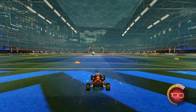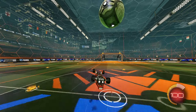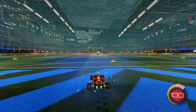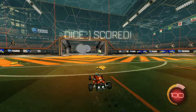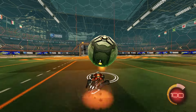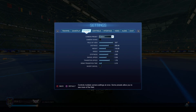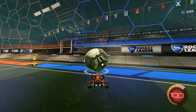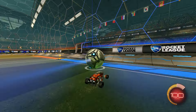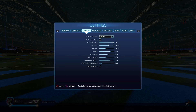You might ask why anyone would opt for a lower FOV. It's so that you're closer to your car, which makes flicks more precise — you can see exactly where the ball is on your car, so it's easier to be consistent with flicks and powerslide dribbles. People who run lower FOV are more ground-oriented. If you have a 110 FOV and go in the air a lot, you're already close to the car visually, so there's really no point in lowering it further.